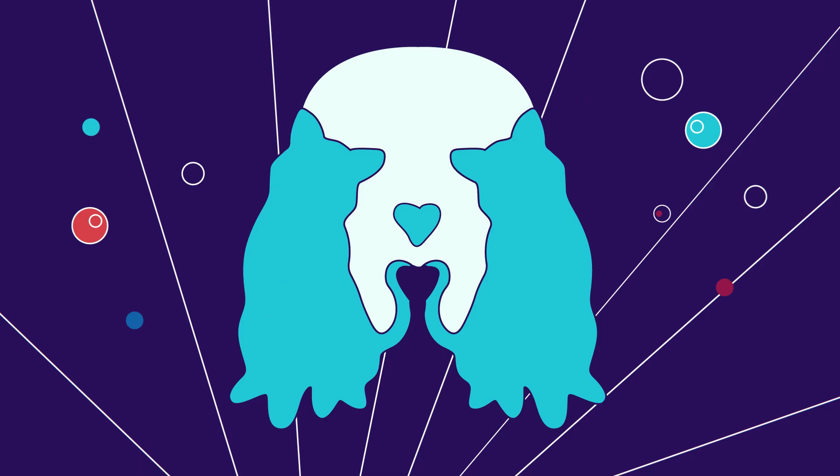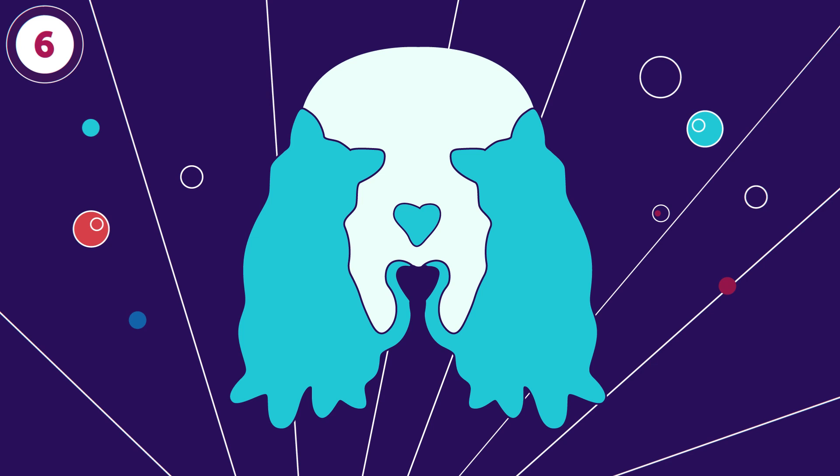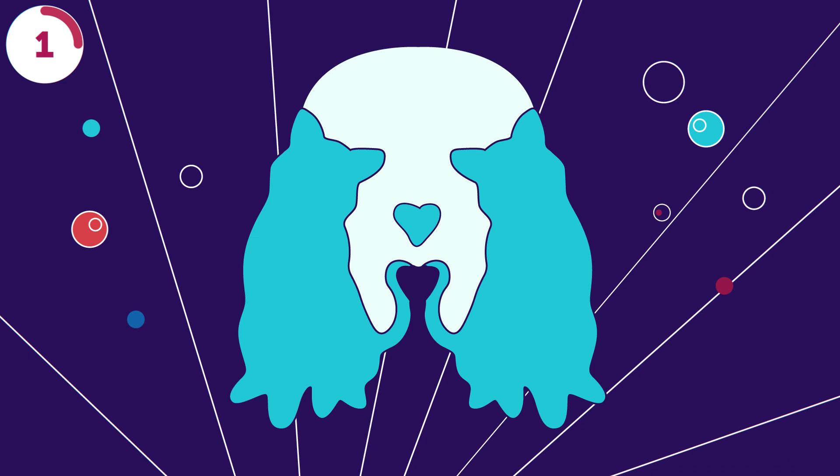Let's see how good you are with optical illusions. Here's an image of a dog's head — its ears look like cats. But can you find another animal hiding in the image? There's a snake right where the cat tails meet.